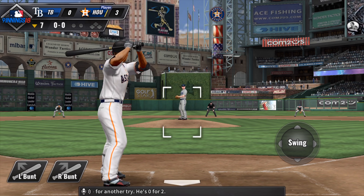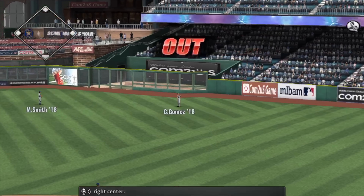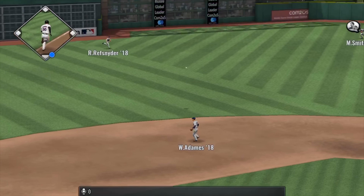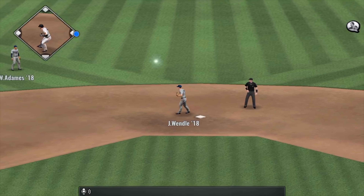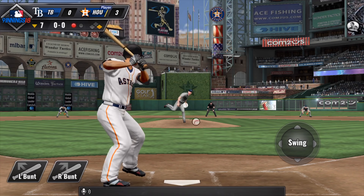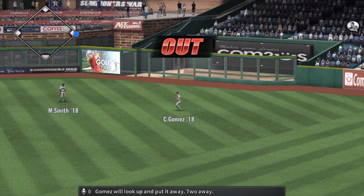George Springer is up for another try; he's 0 for 2. Here's a high-hit ball hovering towards right center — Gomez will put this one away for out number one. The first baseman Eric Hosmer comes up to the plate — swing and a hard-hit ball towards the hole. Jose Osuna coming up next; he flew out his last time up. It's a fly ball to right center — Gomez will look up and put it away.